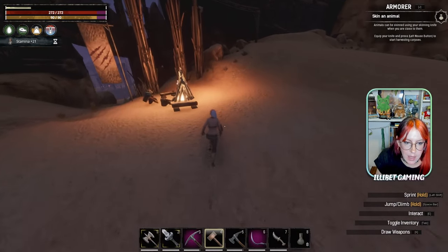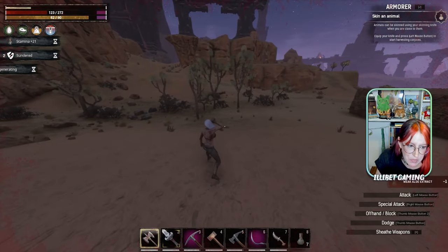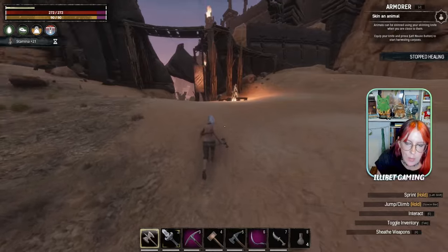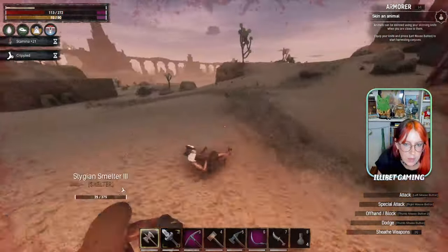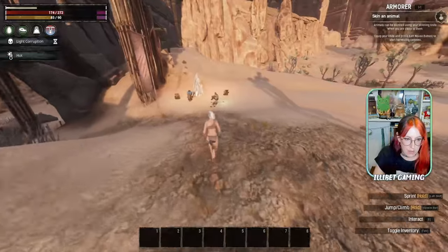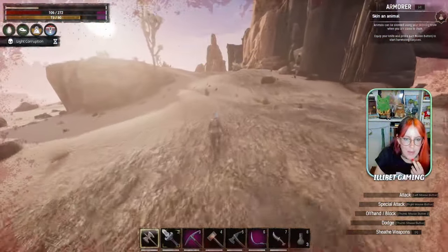Just up here we can find some claws on the bench, and we can fight these guys if we want. We can tame them also but probably not at the moment. You can sometimes get hits in before they stand up and get you. They got me — but my bed's just there. They will regenerate their health by the time I get back though, so I might not end up messing with them. I died a lot closer to them than I remembered — they catch me from so far away.